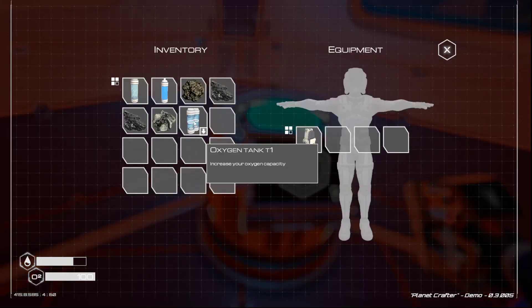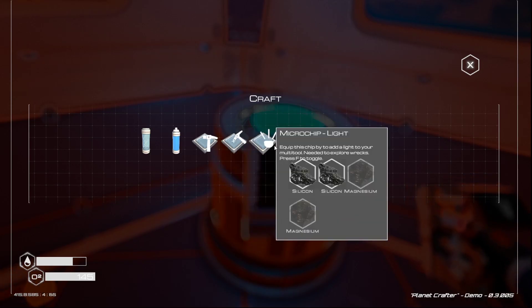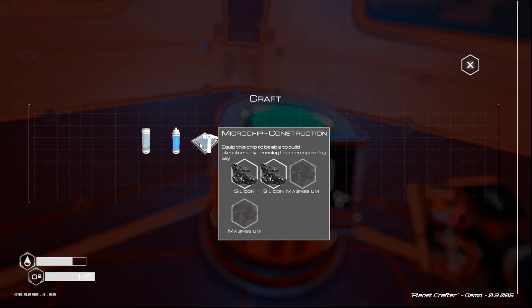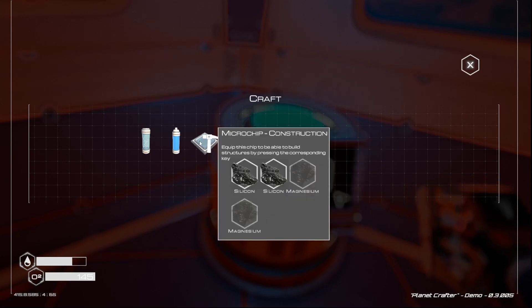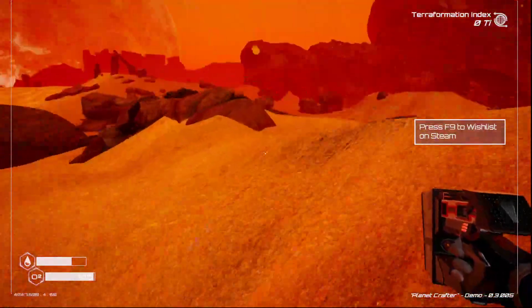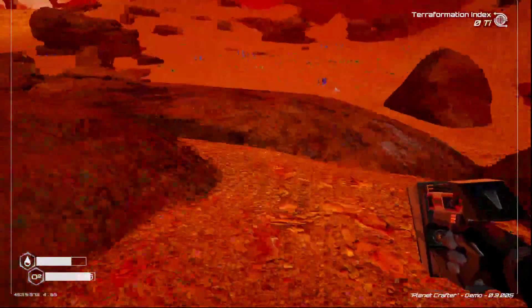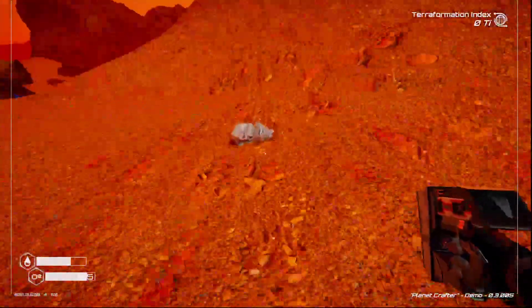All right, that equipped. Now we hold 145. Next, let's see - two magnesium, one two three four five silicon, three silicon, five magnesium, got it. And then we can start building things and start trying to fix her up. We'll generate water - there's going to be all sorts of things. Let's go ahead and get some ice.